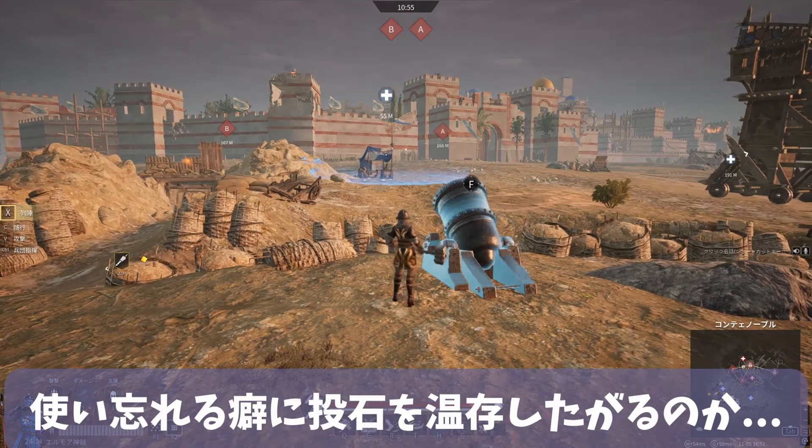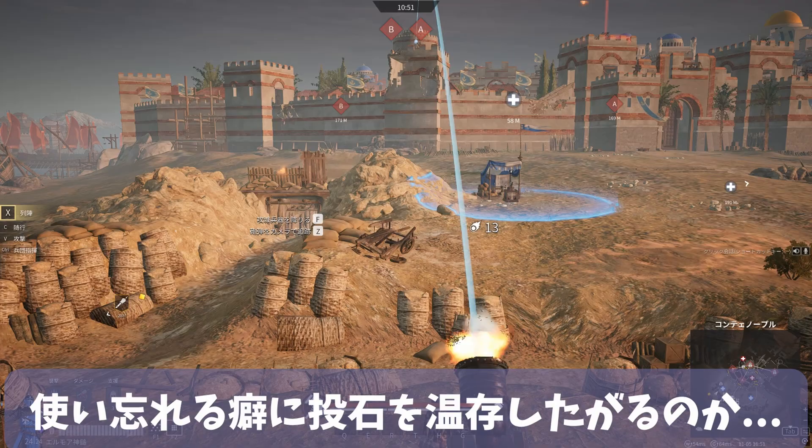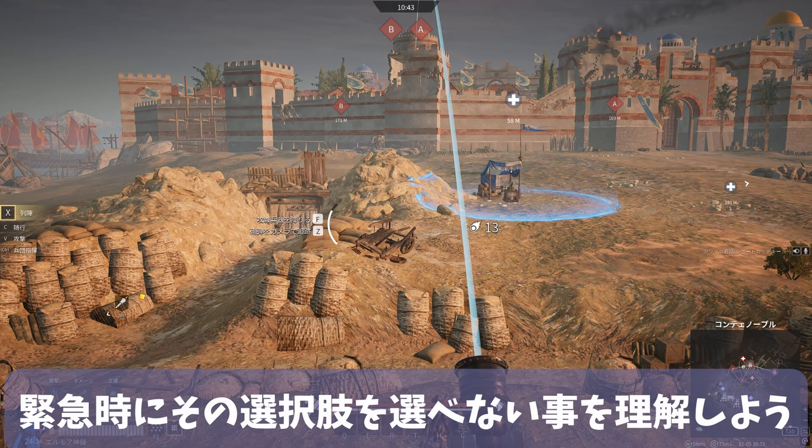Why do beginners and unskilled players tend to save their trebuchet strike, only to forget to use it? Those people who keep saying they are saving it for an emergency need to understand that if they can't remember to use it without being prompted by others, they won't be able to select that option during an actual emergency.